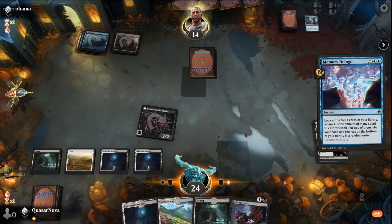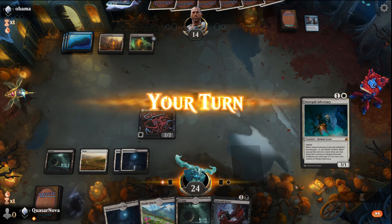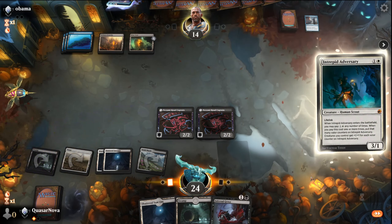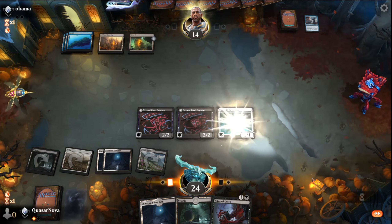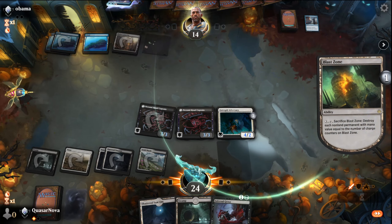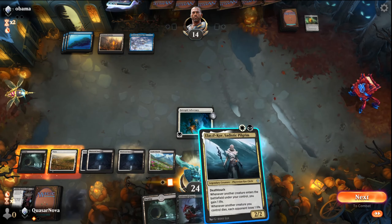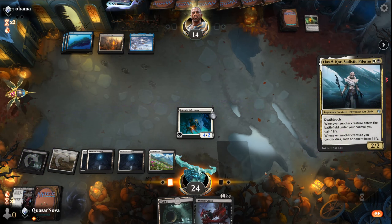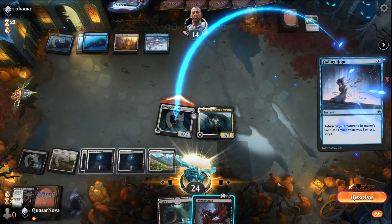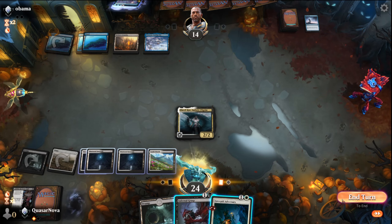We'll again play a Shattered Sanctum, although we probably should have played the Sunlit Marsh if we weren't planning on playing anything this turn. But at four mana we should be able to play whatever we need. We've seen a Syncopate as a Counterspell and a Memory Deluge — not sure what his win condition is. It's probably Teferi based off the amount of card draw. Let's drop the Sunlit Marsh and play the Intrepid Adversary — not much, but if we can get an extra damage out of it, I'll take it.